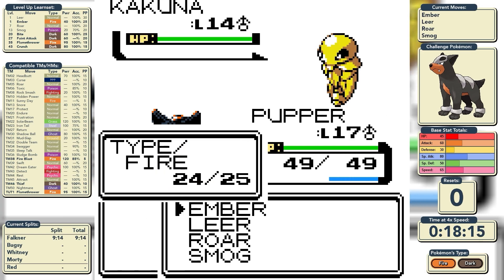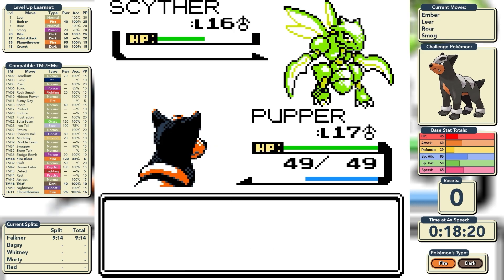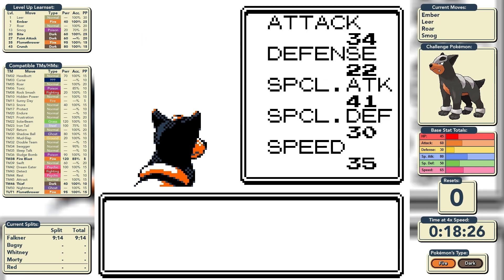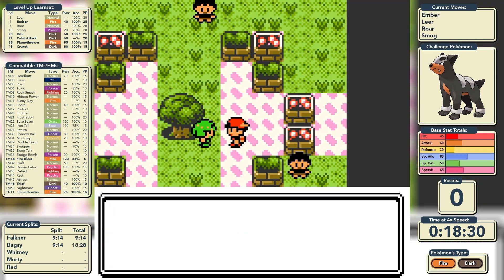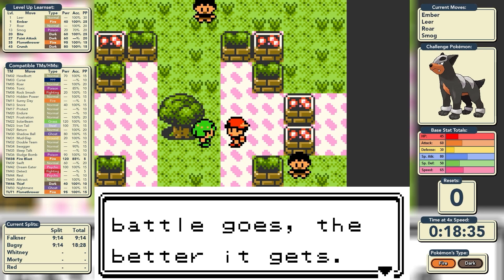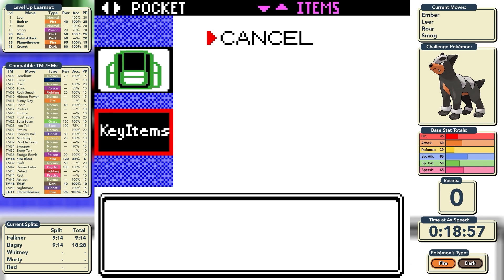It's a one-hit wonder on the Metapod and Kakuna, and that just leaves his Scyther. Scyther comes out and we deal just under half damage with our first Ember. A Fury Cutter gets a critical hit on us and he starts Quick Attacking, but it's too late. We have beaten Bugsy with a time of 18 minutes and 28 seconds — an identical split to Falkner, which I think is the first time that's ever happened. We get Bugsy's badge and can start thinking about rival number two.